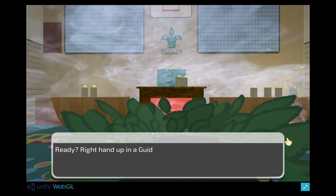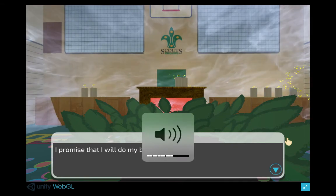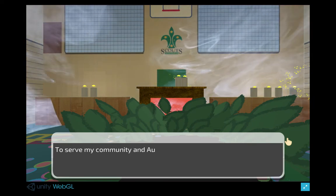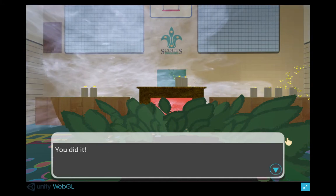Ready? Right hand up in a guide salute. I promise that I will do my best to be true to myself and develop my beliefs, to serve my community and Australia, and live by the guide law. You did it!